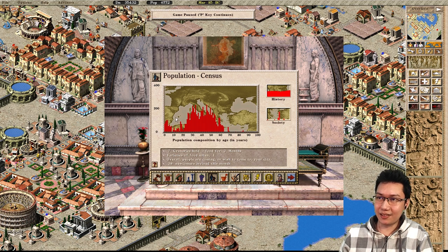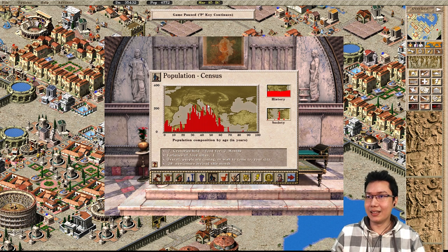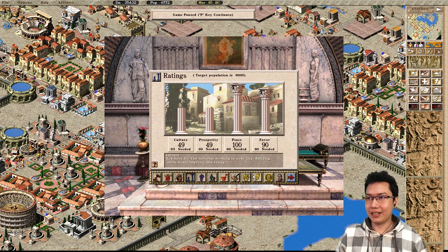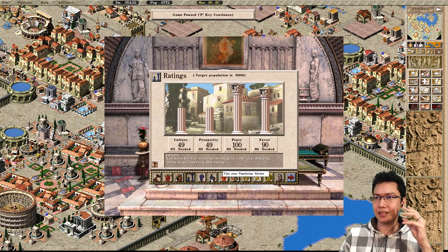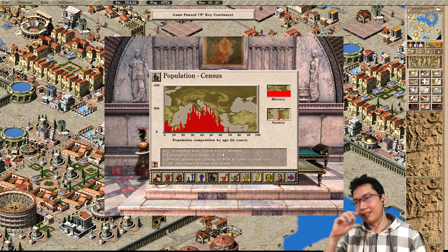As you can see here, the birth rate does not compensate for immigration — you have to keep building houses. But of course the more houses you build, your prosperity and culture will start to drop because these rely on housing quality and your population. You've got to build more temples to keep the gods happy. So continuously adding population is not necessarily a good idea.